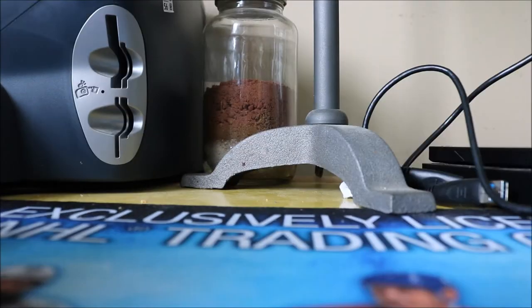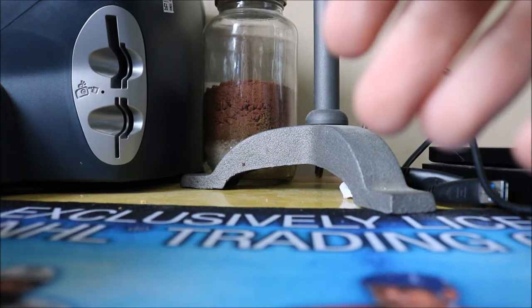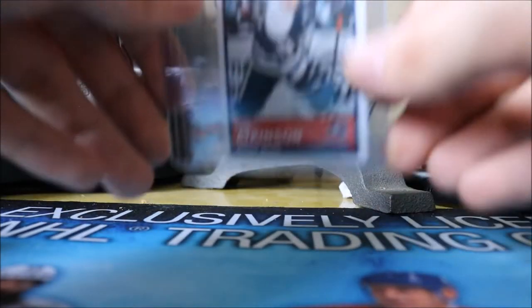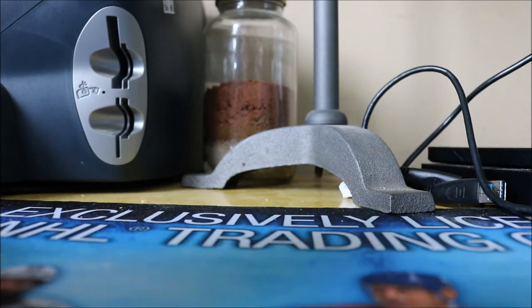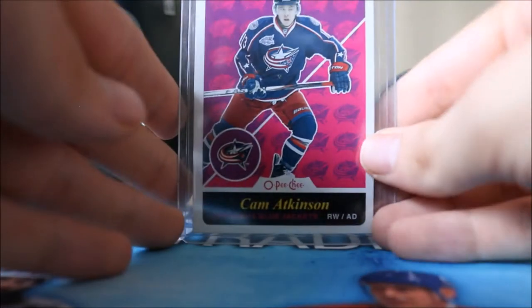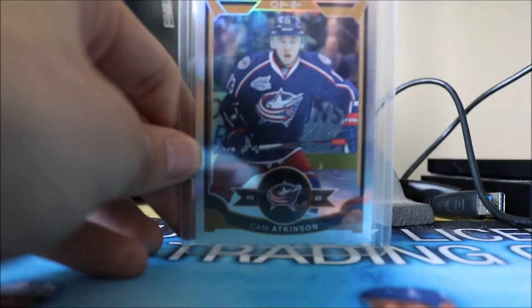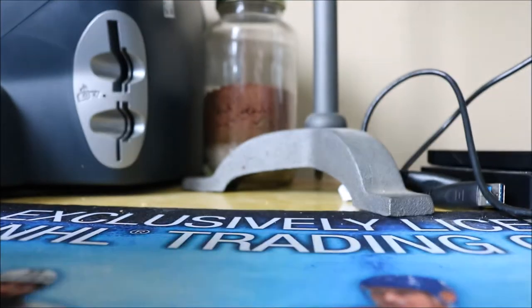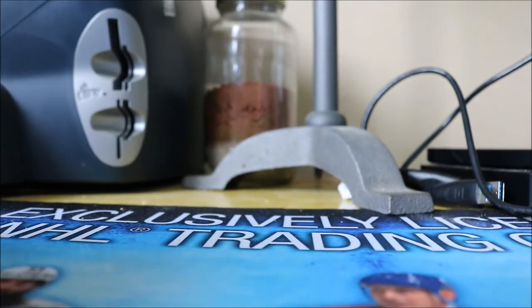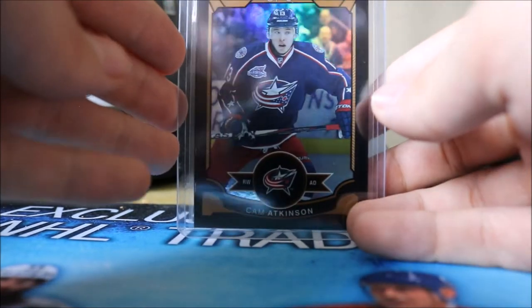Stepping into 2015-16 stuff — this is where he started getting more cards again. We have a Panini sticker, his OPC base, the OPC retro, the OPC rainbow foil, the red border parallel, the black border parallel numbered to 100, and then the blank back retro.